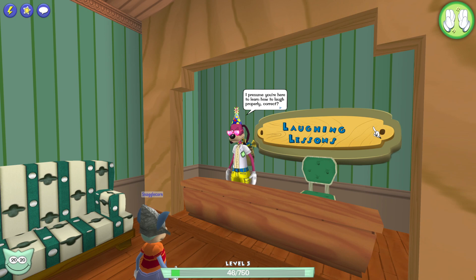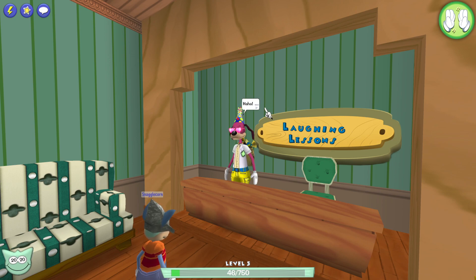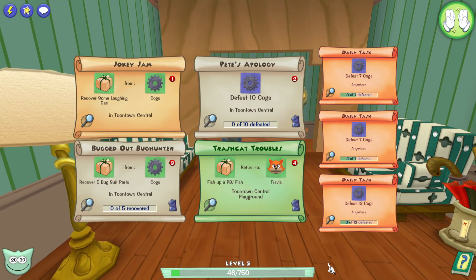Welcome. I presume you're here to learn how to laugh properly. It all starts with the diaphragm — first you breathe in deeply, then upon hearing the funniest joke you bellow out into laughter. Why did the chicken cross the road? Because the road was too long to go around. You didn't laugh. I guess the quality of my jokes have been really dropping lately. But there is one way to make them better again — laughing gas. Some cogs came in and stole it while I was practicing my latest knee-slapper. For our next task, we have to recover another thing.